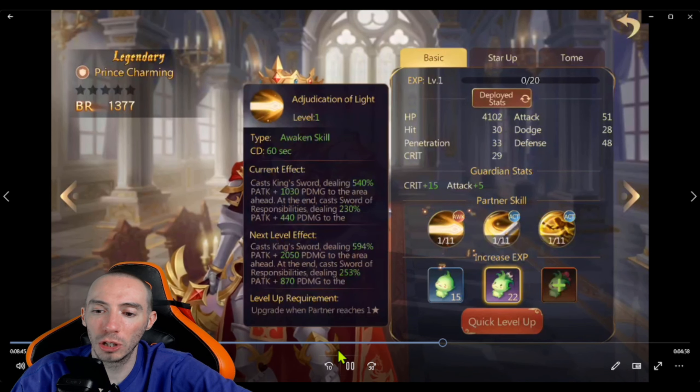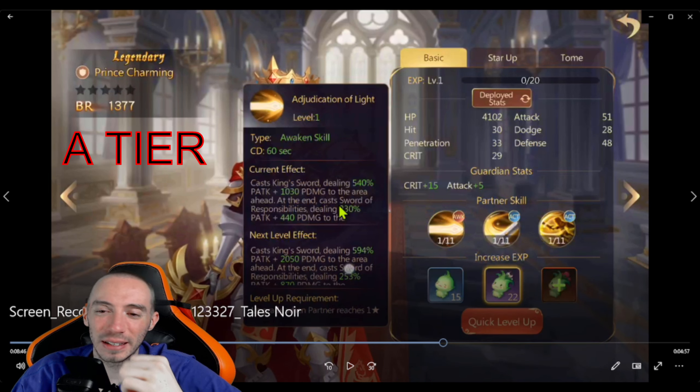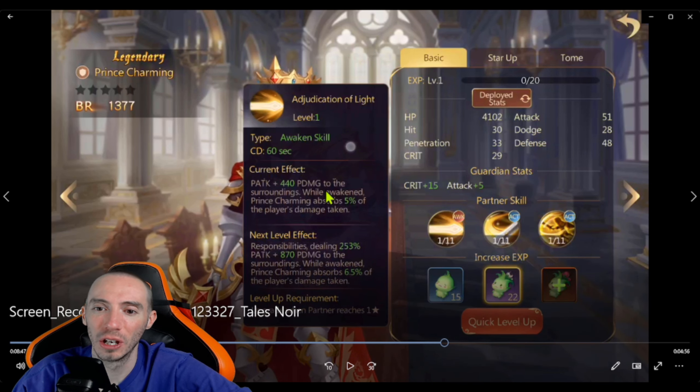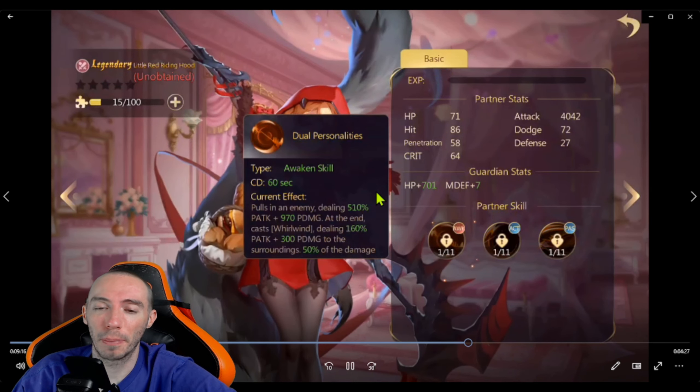Next partner is Prince Charming — you actually get this partner for logging in each day, I believe on the third day. Very good tank. His awakening skill does a bunch of damage and while awakened, Prince Charming absorbs 5% of the player's damage taken. That's really good for classes like wizard or archer because you're very weak with low health and low defense, so just having him out to absorb a lot of that damage really helps.